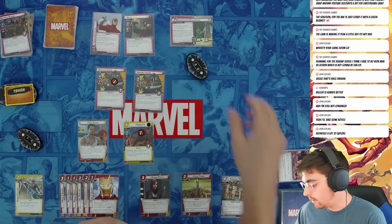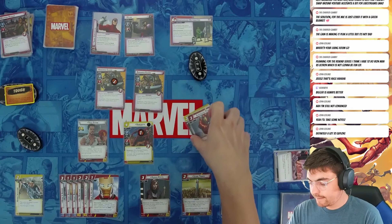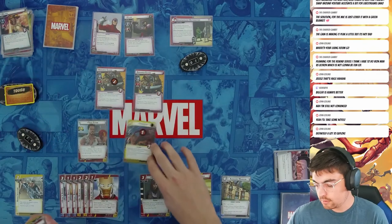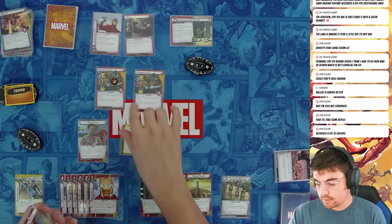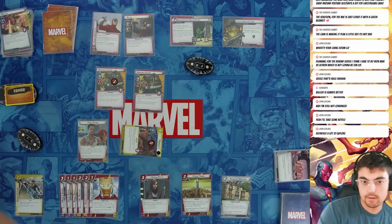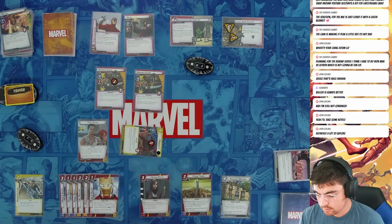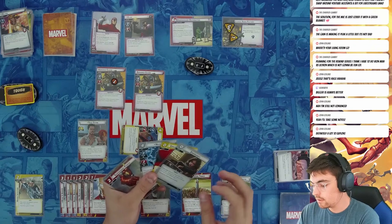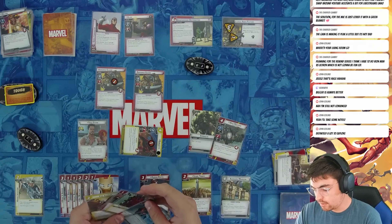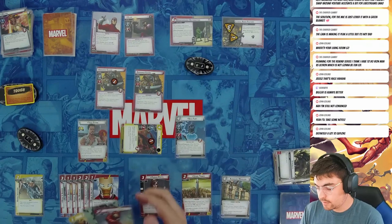I draw my hand. Main scheme goes up by one. Claw schemes for two — boost, exhaust each ally you control. These guys scheme for zero — one encounter card: Illegal Arms Factory with four threat. This should be pretty easy from this point. I'll Futurist — I'll add Nick Fury to my hand. Then I'll play Nick Fury putting Strength on top, who lets me draw three cards.